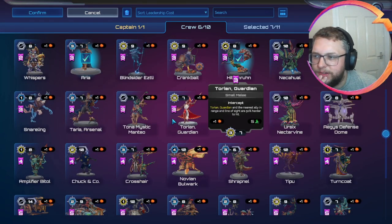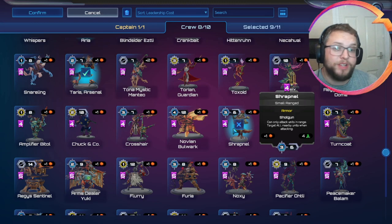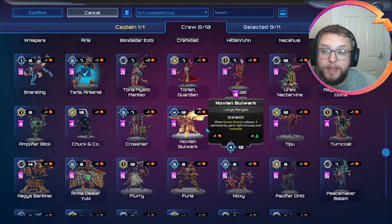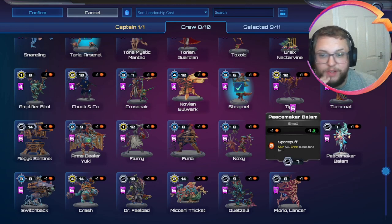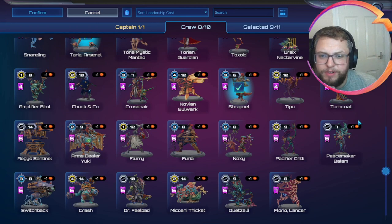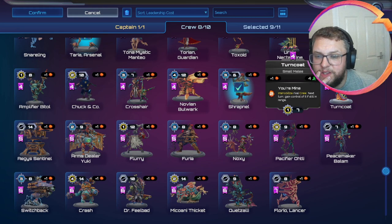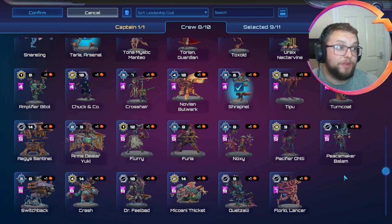I think it's probably Taria, and one of my favourite four-drops is Shrapnel — Shrapnel's an AoE shotgun unit, very very powerful. Having some AoE like Shrapnel is very good with Zax. Things like Peacemaker Balam are also very good to stun crews in an area — if you can pull multiple crews together it can be very good, but I'm not sure. I think we've got too much cinder usage at the moment. Turncoat could be an option, it's powerful but a bit frustrating to play against. Oatly is good, it puts things back up into the sky.